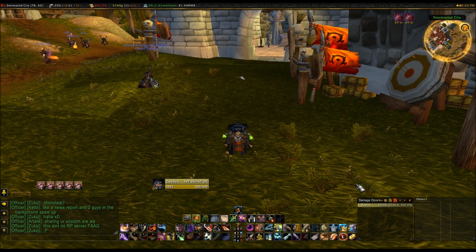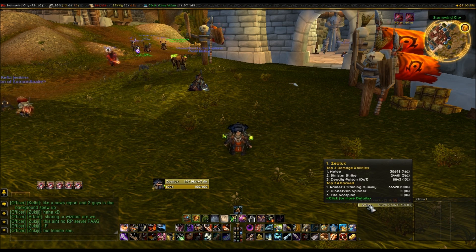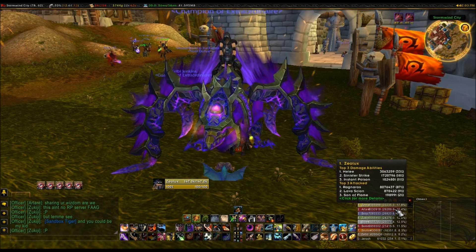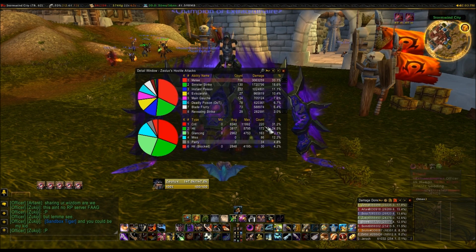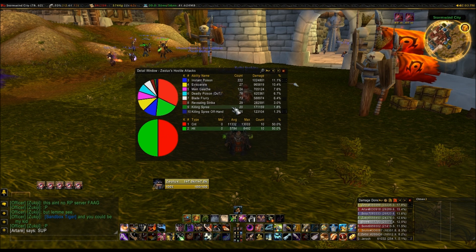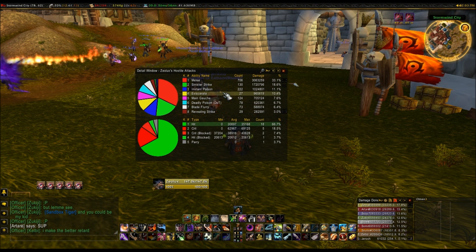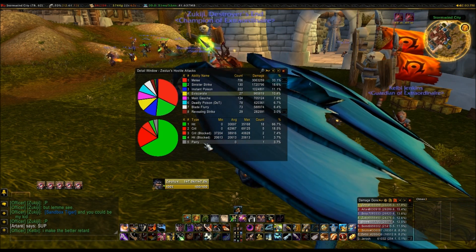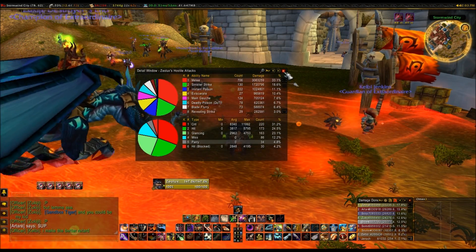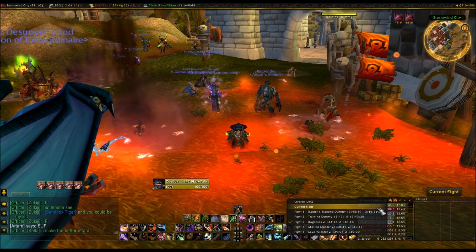Two more big players on my UI that really help with raiding are Recount and Omen. Recount shows you the DPS that you do in each fight. For example, I killed Ragnaros yesterday and it tells me I did 33k DPS. It tells you how much damage each of your abilities did, how much you hit with them, how much you missed, how much you crit. It's really useful to judge how much hit you still need, how much expertise you probably still need if you're not over cap. It's really good for raiding and helps you be competitive with your DPS so you know where you're going wrong.